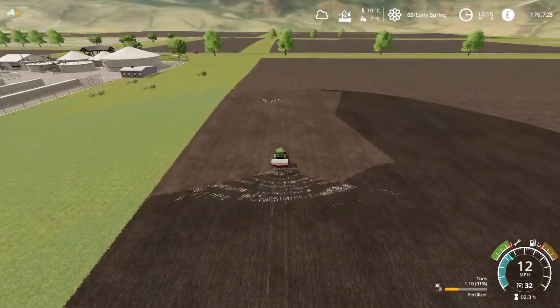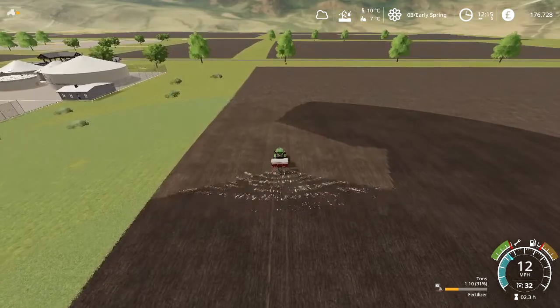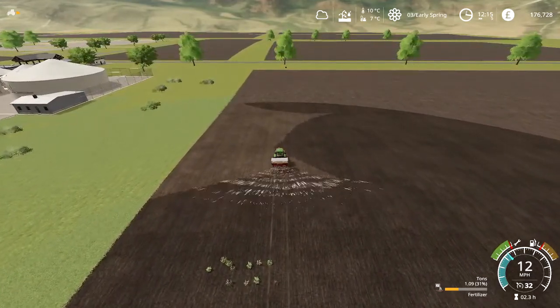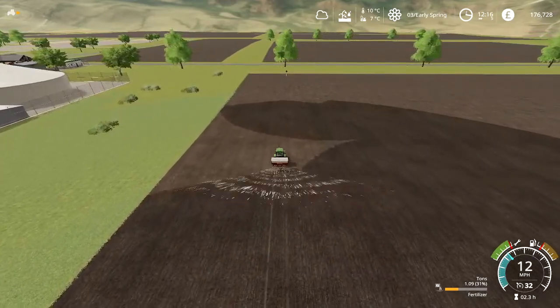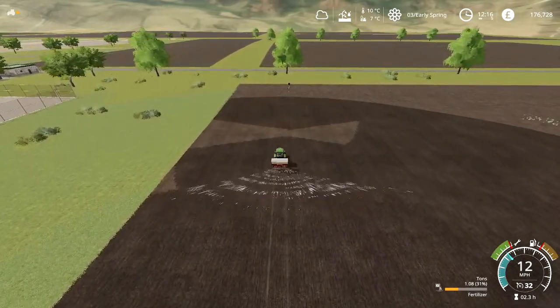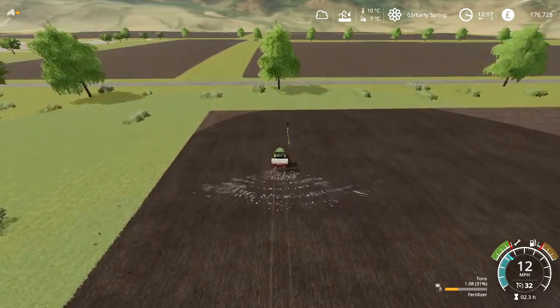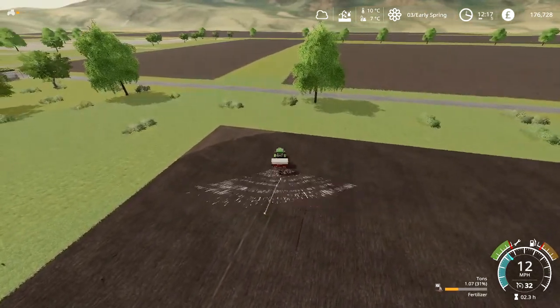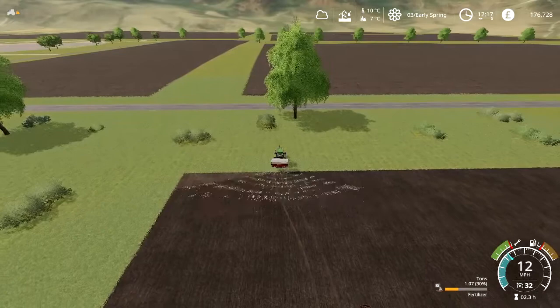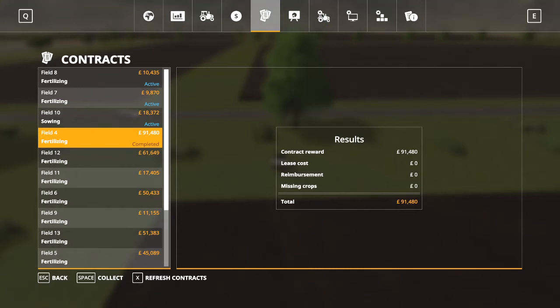That's us just finishing field four — it's already finished the contract, but I may as well go to the end of the field. Field four is quite big but it doesn't take long with this fertiliser, which is quite handy. I have it set quite low with my variable spray rates. I did have Courseplay running as well. This is the end of the track here but I'm in control. And there we go — field four: £91,480 pounds. That's madness for fertilising!